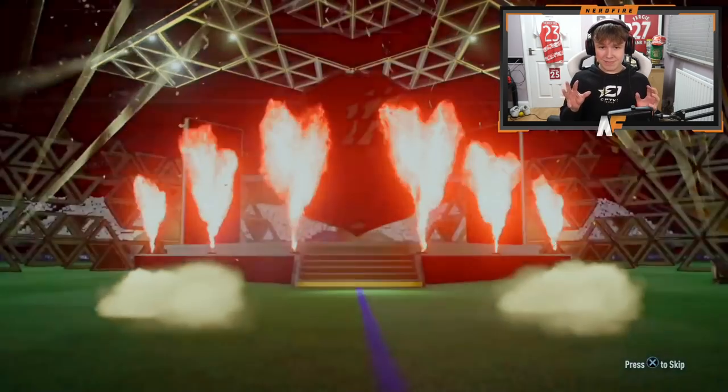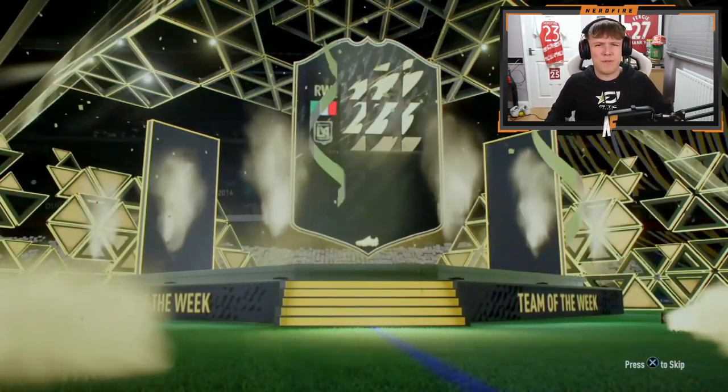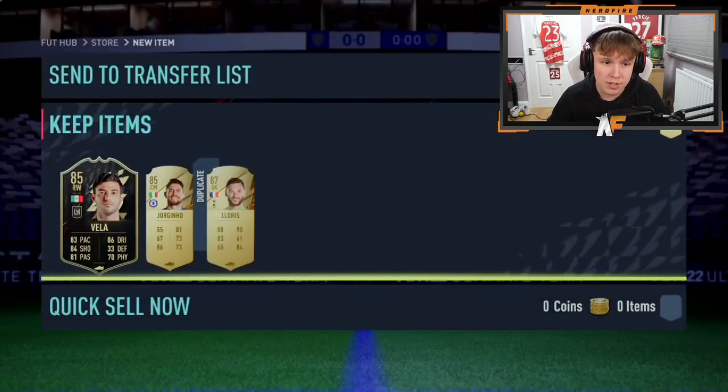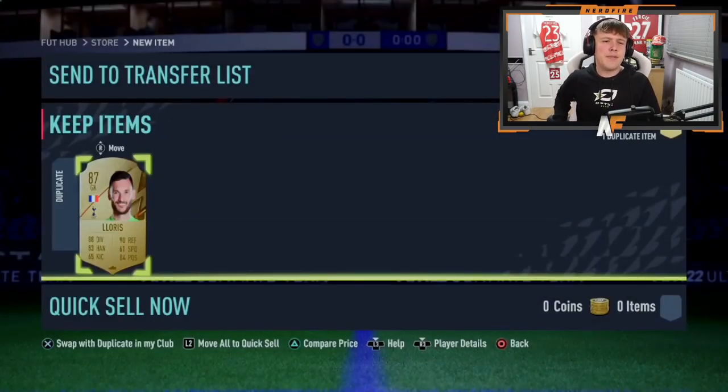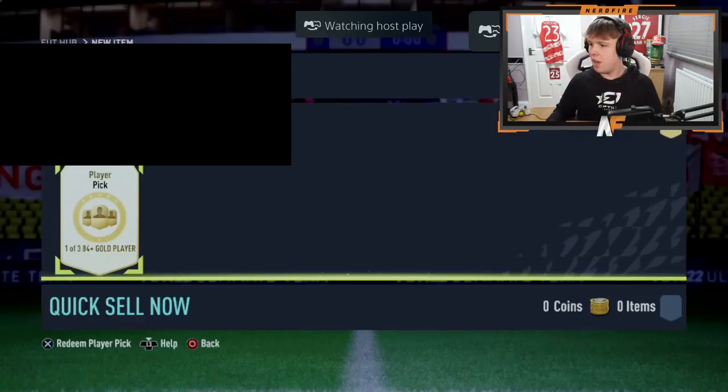Here we go, 85 times three — the first one we've seen so far. Can it be a good start? It's an inform walkout — could have been Mbappé, sadly not. It's going to be Veira, 85-rated Veira. I don't know whether FUT Birthday cards are behind inform ratings, but 85 inform is actually solid fodder.